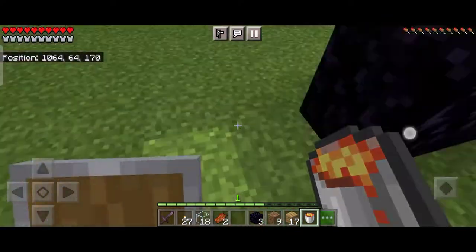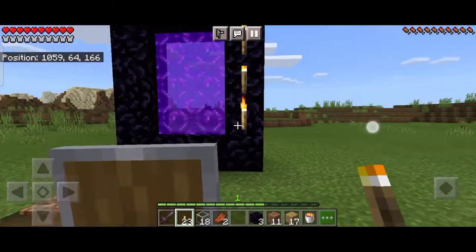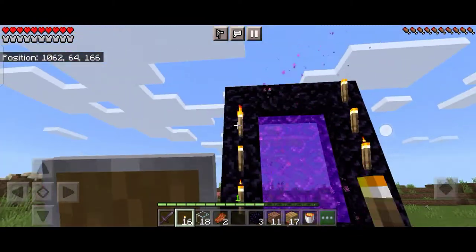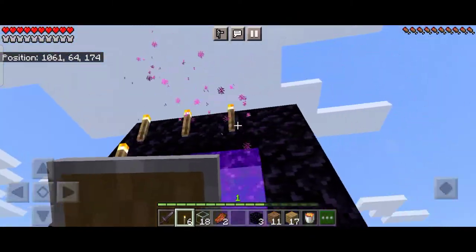Now we will take back the lava bucket. If you wish, you can break these dirt blocks and decorate the nether portal — it's completely optional. I'm just decorating the nether portal a bit, and after this I will go into the Nether to show you that it actually works.